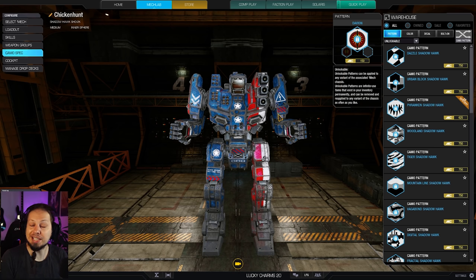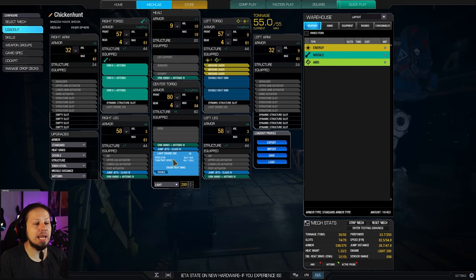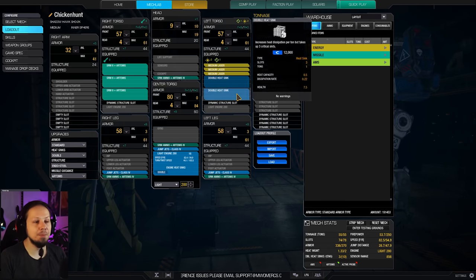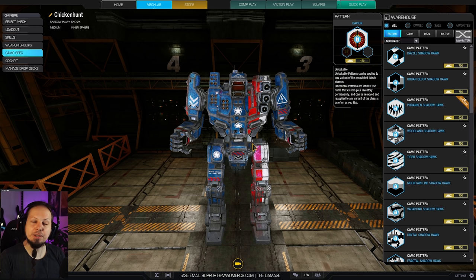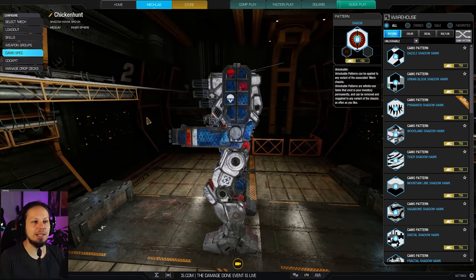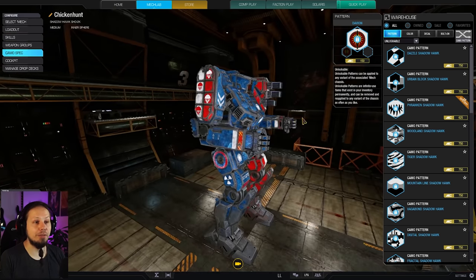We have a pretty good cooldown on those SRMs and they deal quite a good chunk of damage, so consider them your main weapons and use them as often as possible. We also have a 280 rated light engine so we can lose one side torso and still operate, and we're running 82 kph, which is good enough for a mech like this. I've shaved the arms a little, but this mech has actually quite good hitboxes — use those arms as a shield, twist aggressively. The hitboxes on the sides and center are very even, so you can splash damage nicely and absorb hits to your arms. That's a big benefit of the Shadowhawk.